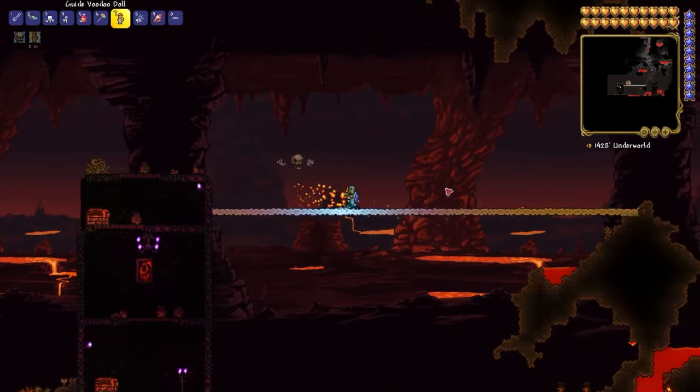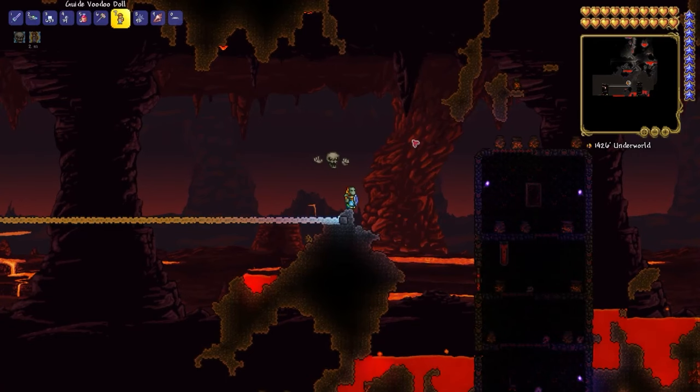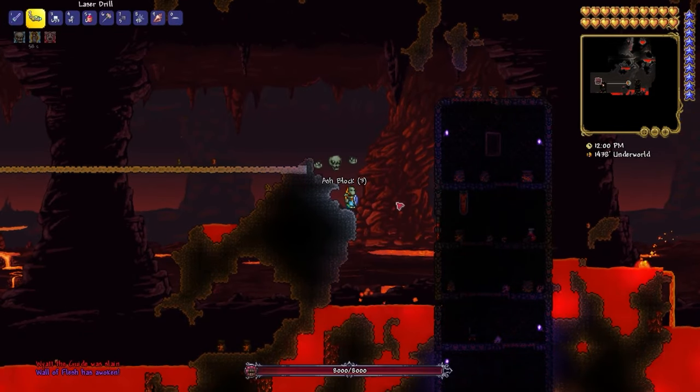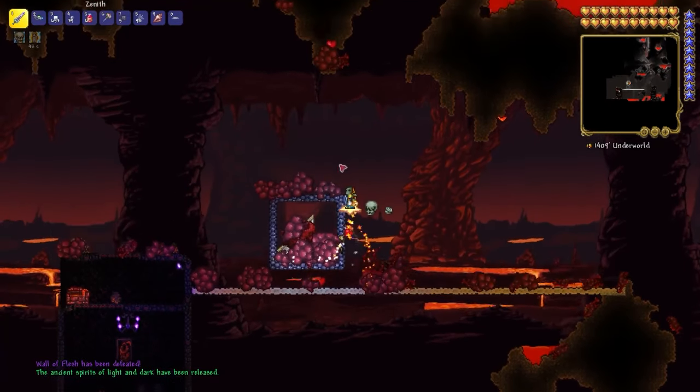You can get the Guide Voodoo Doll from Voodoo Demons in the Underworld, or you can somehow bring the Guide itself and drop him in the lava. I've summoned the boss — now you need to kill him, and you'll be in hardmode.